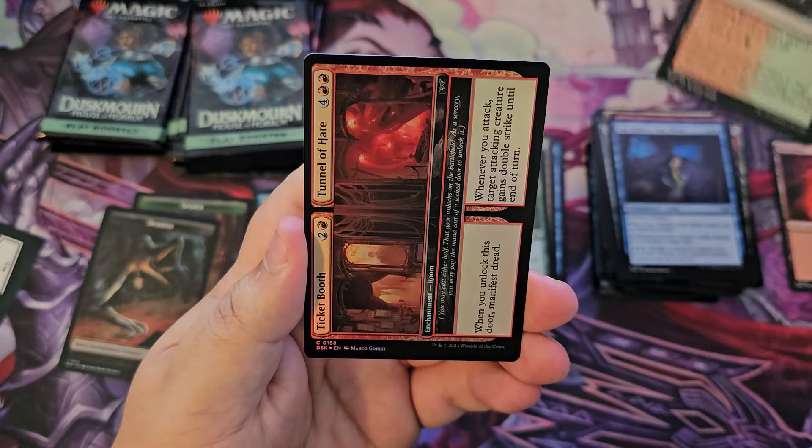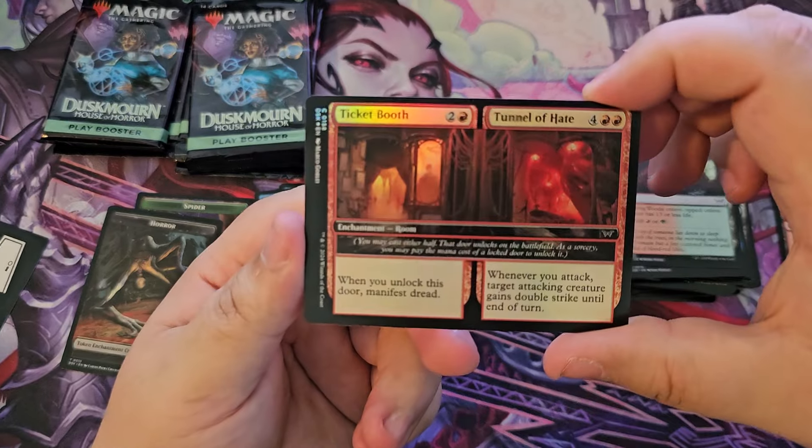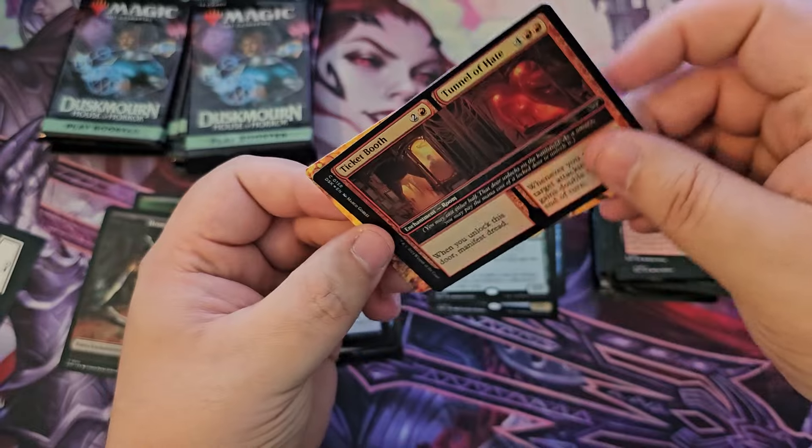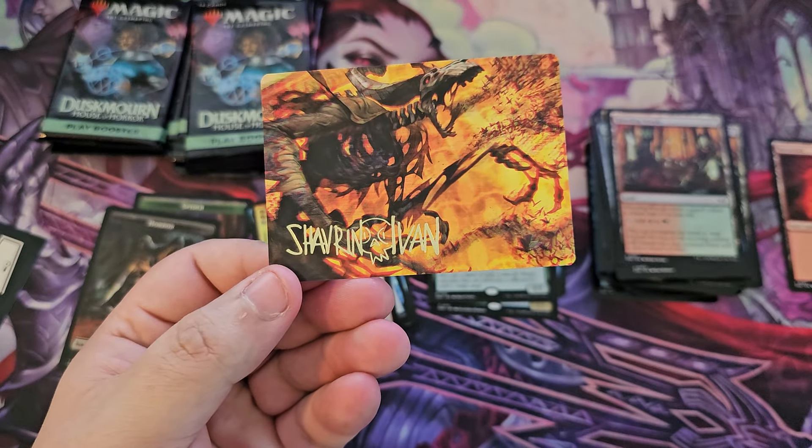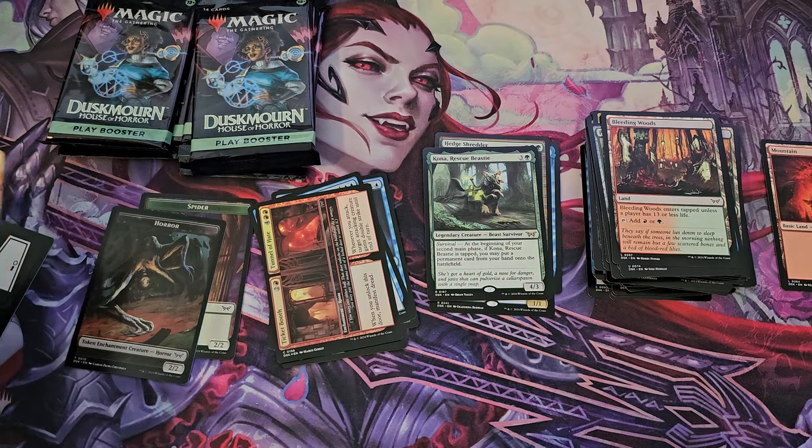Bleeding Woods again and a foil Ticket Booth slash Tunnel of Hate, and the Unwanted Remake signed stamped art card.